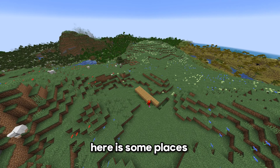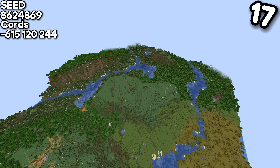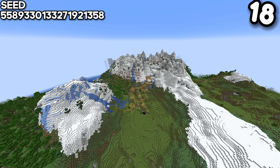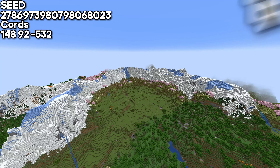Now if you want some space to actually build something big, here are some places I personally believe look ideal for large projects. For example, this meadow hills seed gives you plenty of space to build your favorite big project. Or this amazing landscape which has mountains, a village, and of course a mansion, which you actually spawn right next to.